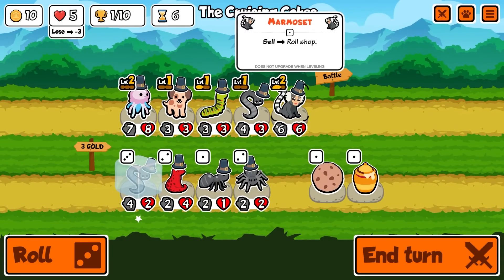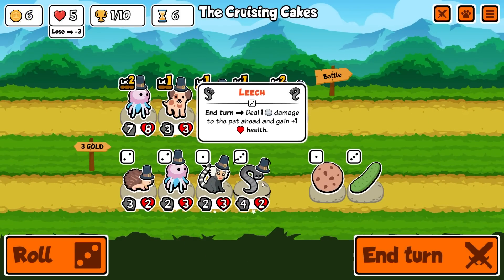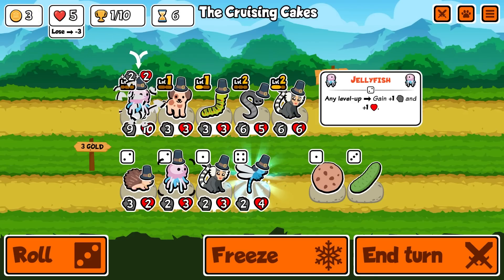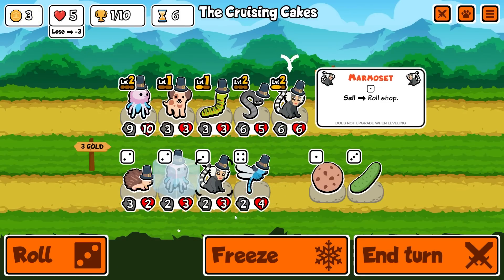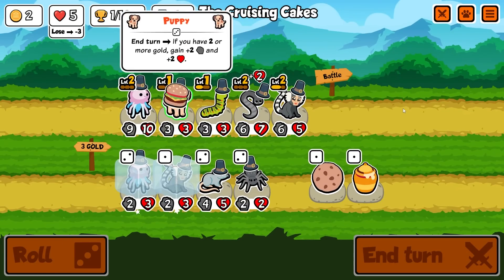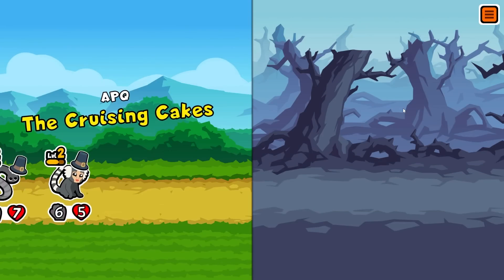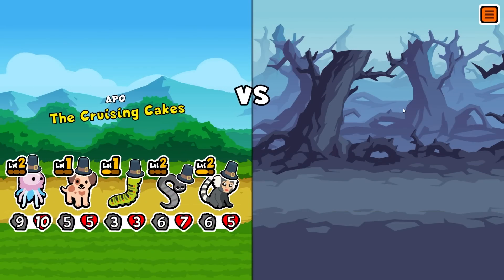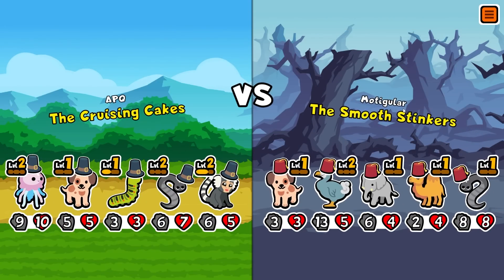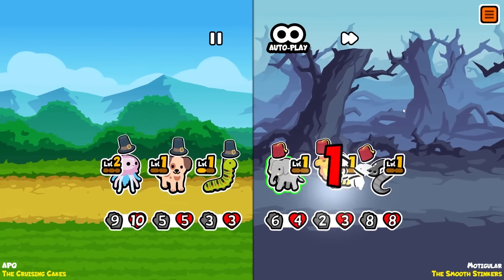On five lives - two losses and we're out. I'm gonna buy another leech, freeze the jellyfish, freeze the marmoset. Level three marmoset next turn - he's just there to buff the leech at this point. I'd like to get rid of him for a camel though, but are we gonna get one? Unlikely at this point.